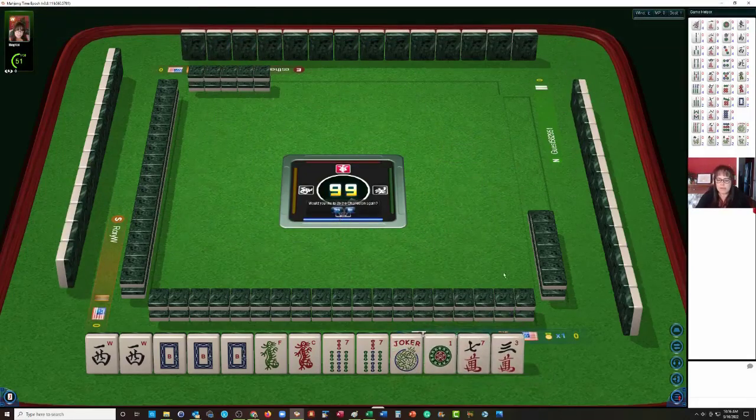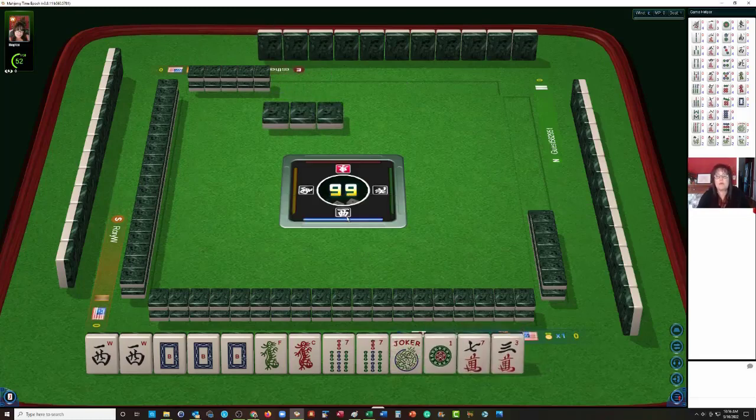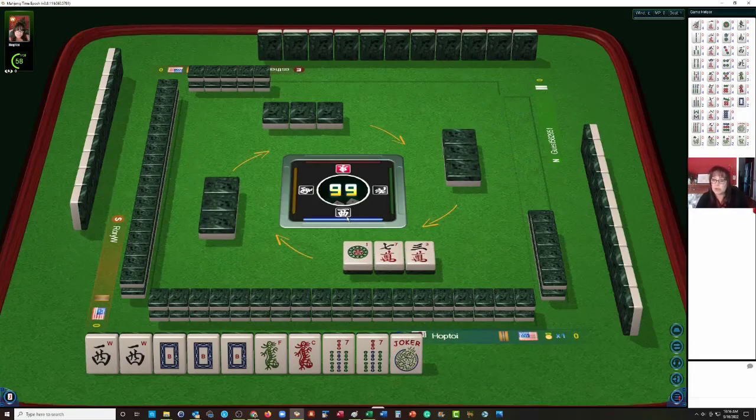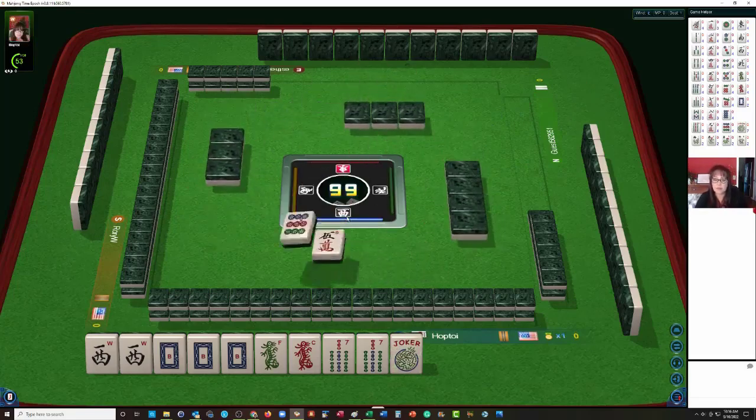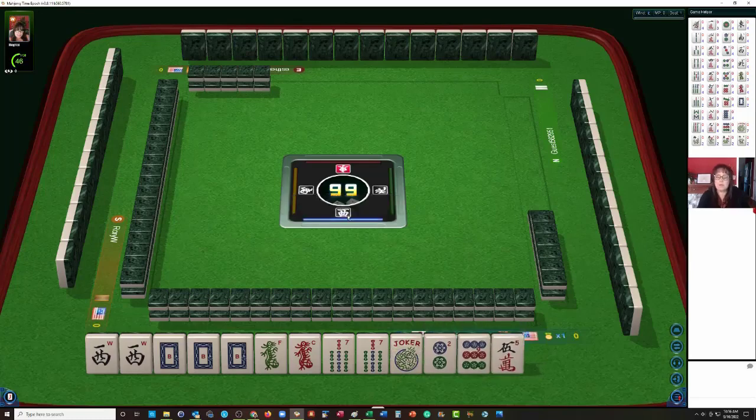Oh, we got that 7, but we're letting it go — we're going to stick with the plan. I doubt we'll see any Winds; I think somebody else is playing Winds at the table. Otherwise we would have seen them by now. If they didn't get any Winds during the Charleston, they might give up on their hand and we might see Winds in the second go-round. Not this time — we have tiles we can pass, so we're going to stick with it.